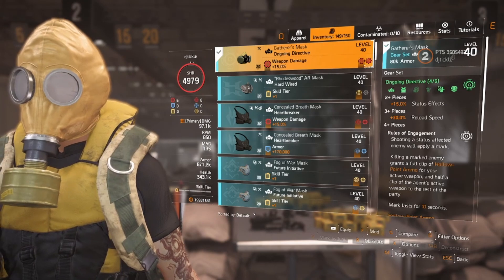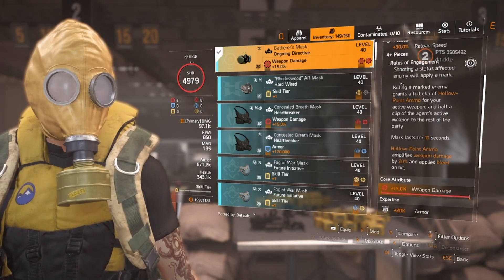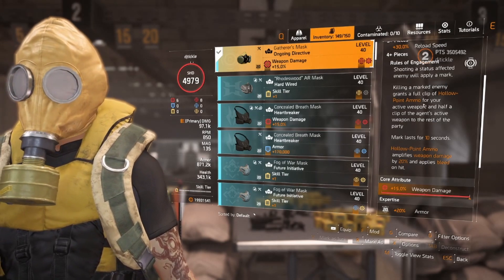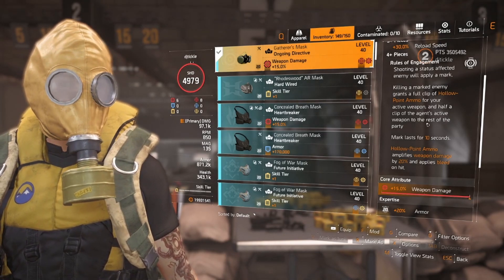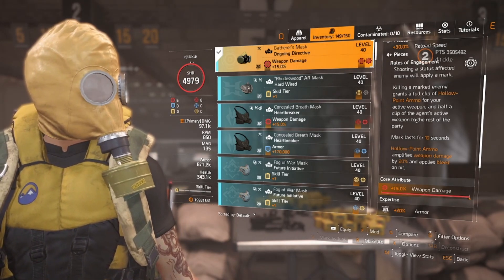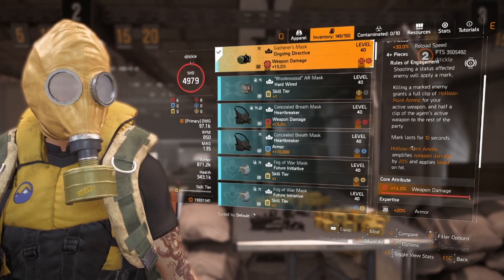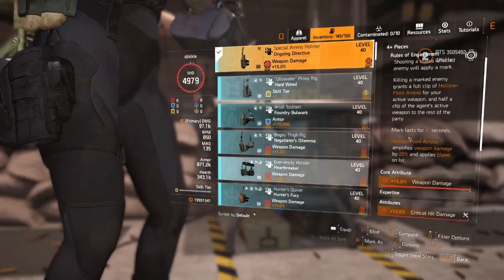Looking at the Ongoing Directive set: the mask gives 15% status effects and 30% reload speed — really nice with an LMG. Shooting a status-affected enemy applies a mark, and killing a marked enemy grants a full clip of hollow point ammo for your active weapon plus half a clip of the party member's own active weapon. The mark lasts 10 seconds. Hollow point ammo amplifies weapon damage by 20% and applies bleed — absolutely beautiful.